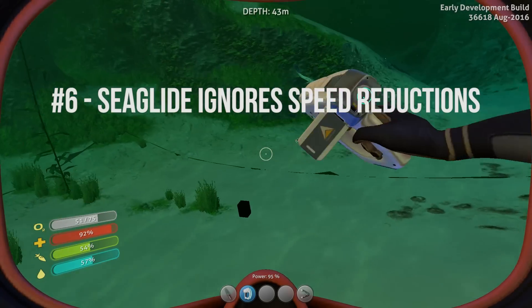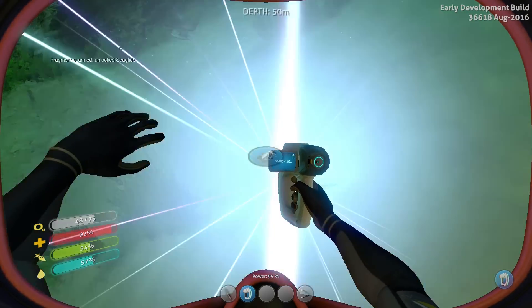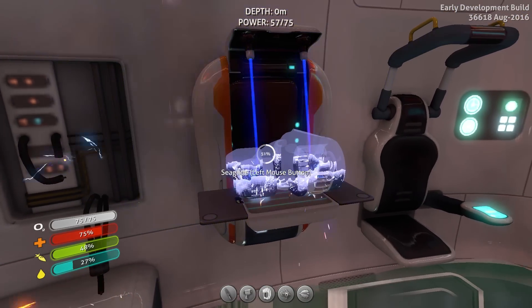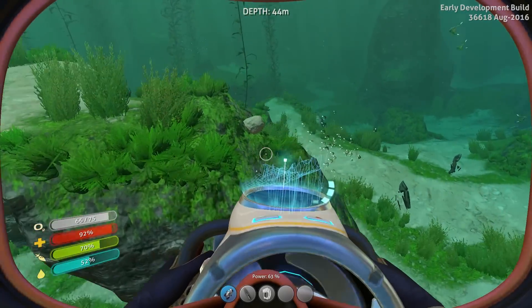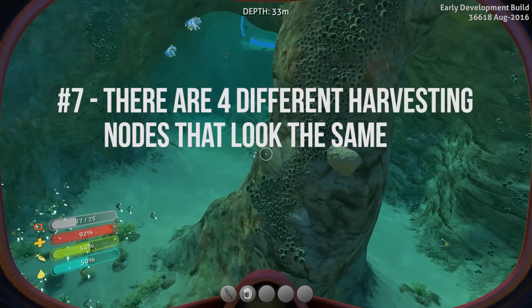The Sea Glide is an early gadget you can make after scanning its fragments. It's a battery-powered tool that will make you swim faster and comes with a built-in flashlight. It will not be affected by the amount of oxygen tanks you're carrying, but its power drains fast, so make sure you have spare batteries before venturing towards the ocean floor.